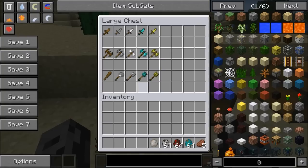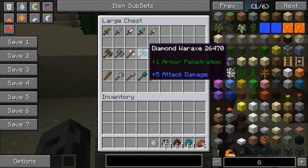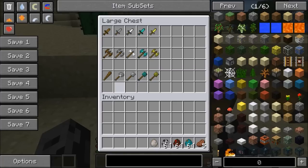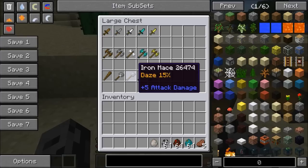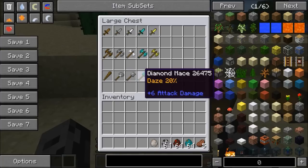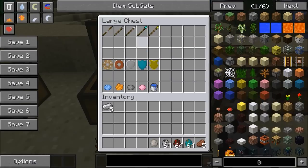The next weapon is probably one of the coolest ones — the mace. It's a little bit stronger than the dagger and the war axe but not quite as strong as a sword. The cool thing is you can actually daze your target so they can't move for one second. Each material has a different stun chance: wood 5%, stone 10%, iron 15%, diamond 20%, and gold 25%. The gold durability isn't great, so the diamond mace recipe is one stick and four diamonds.